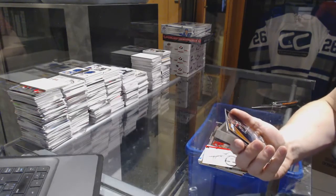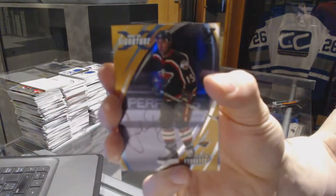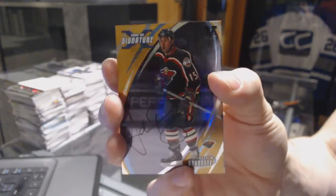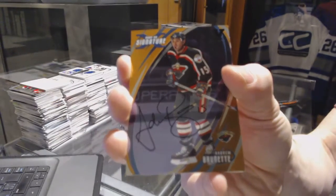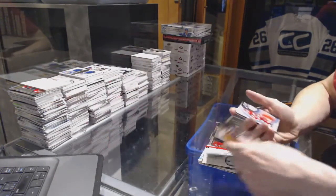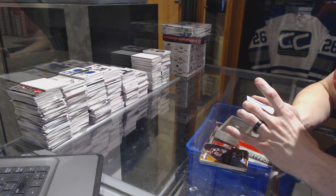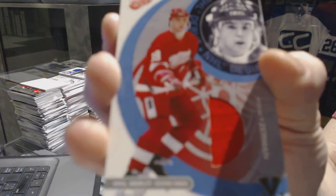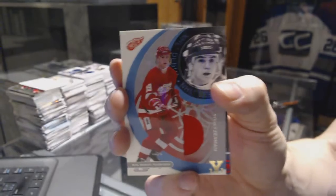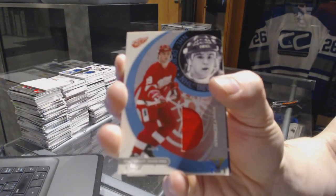We've got a 2002-03 Signature Series Gold — Andrew Brunette. Hey, that's the era that knocked Patrick Law's career out of existence. We've got a 2002-03 BF Player First Edition NHL debut jersey — Steve Iserman.